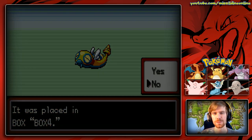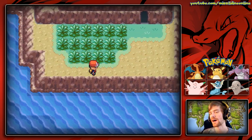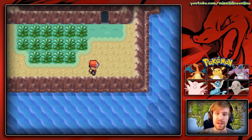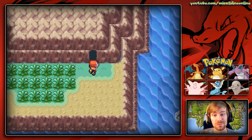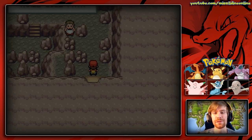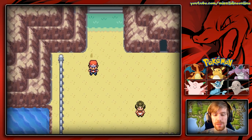Dunsparce is the worst - all right, that is literally all you can do here. But this is the only place in the game where you can catch Dunsparce, so at least you get to fill your Pokedex and you get two Nuggets out of it, which is pretty cool.